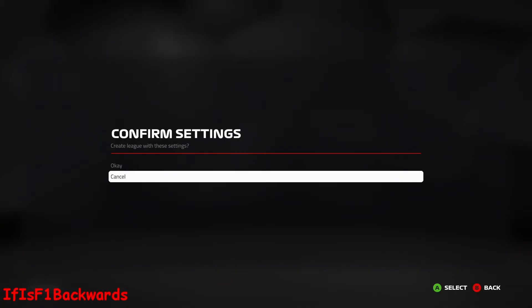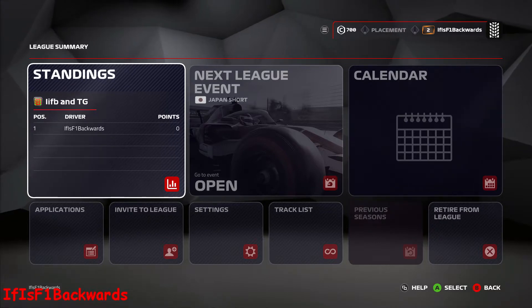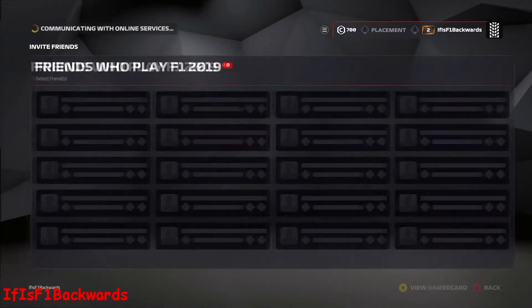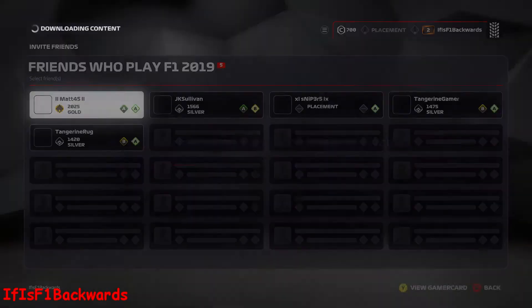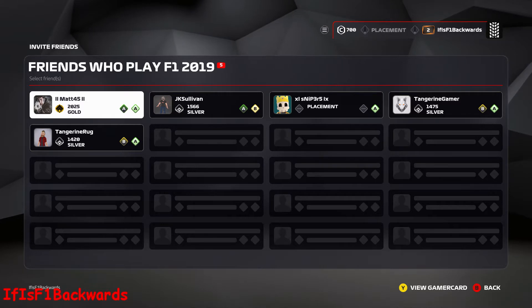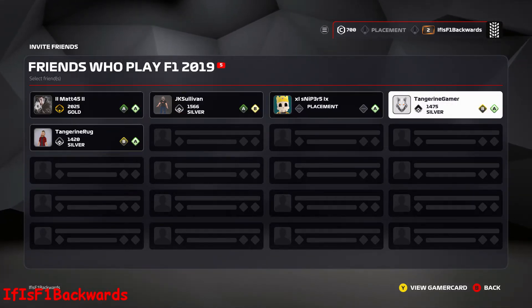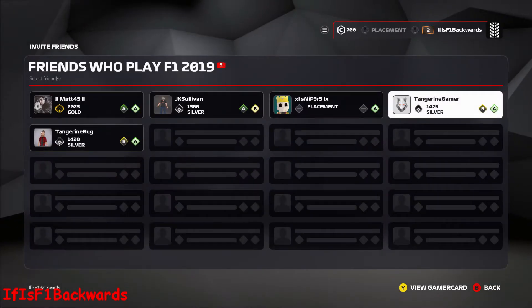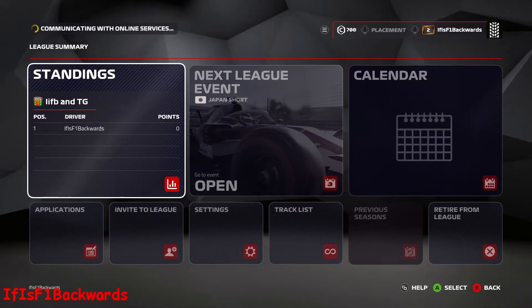Once you are happy with all of the assists, go ahead and click forward to continue, then go down to 'Invite to League' and invite your friend, whoever he or she is. There's my friend Tangerine Gamer — invite him and they should get the same message.